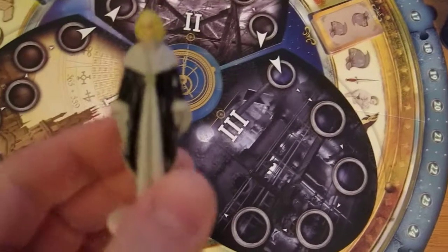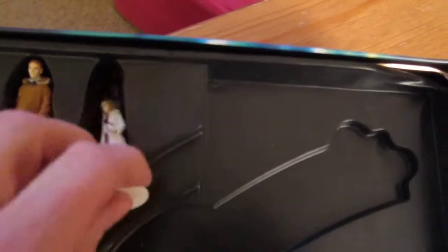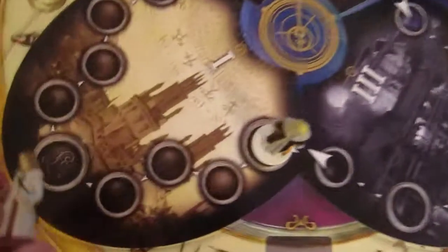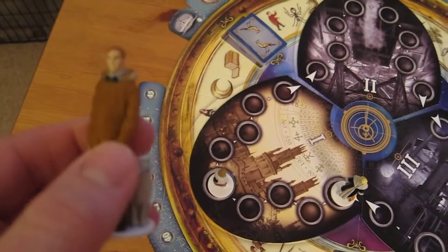Let's get the little meeple out — little people. So we have Mrs. Courtier, she goes on the letter C here to start. We have Lyla, who's on the little Hell on the track there. Then we have Lord Asriel, who is used purely as a whose-turn-is-it marker, a kind of first-player marker.